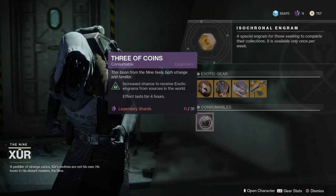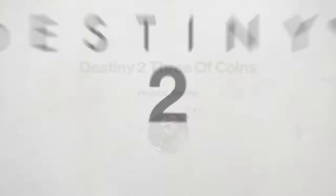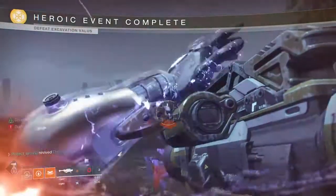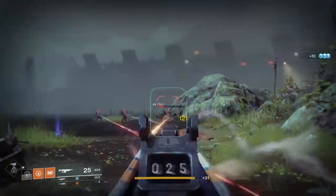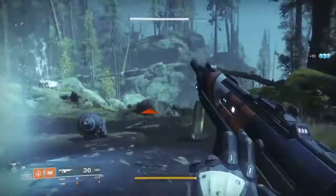As you can see here, the Three of Coins in Destiny 2 lasts for four hours and they cost 31 Legendary Shards. Now, as mentioned, the way the Three of Coins in Destiny 2 works is that you get increased chances on exotic drops from the World Sources.